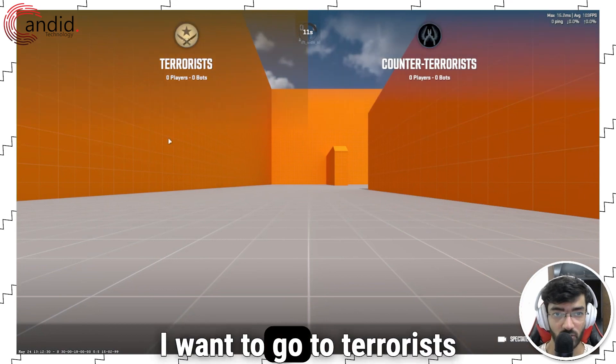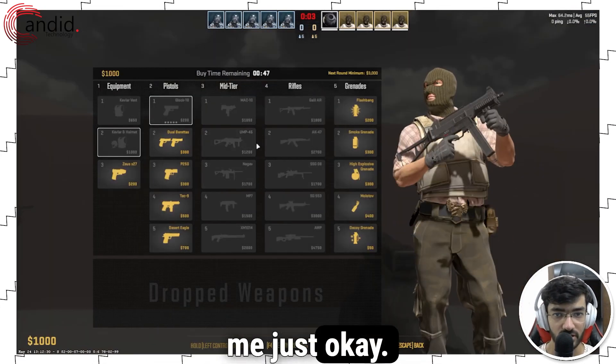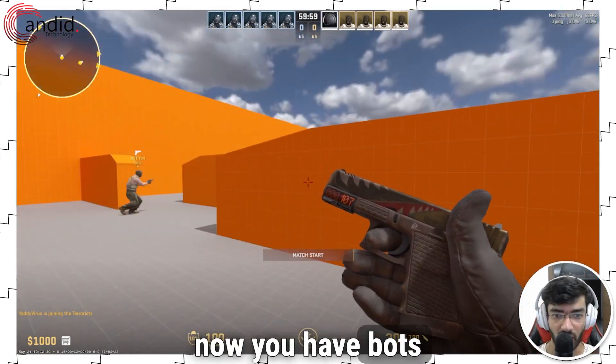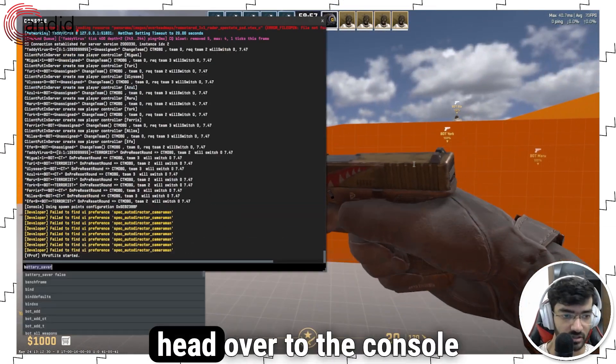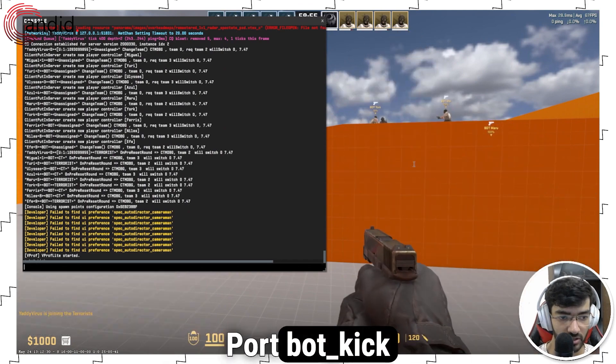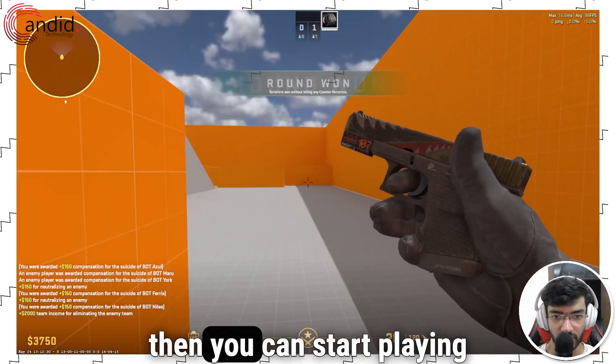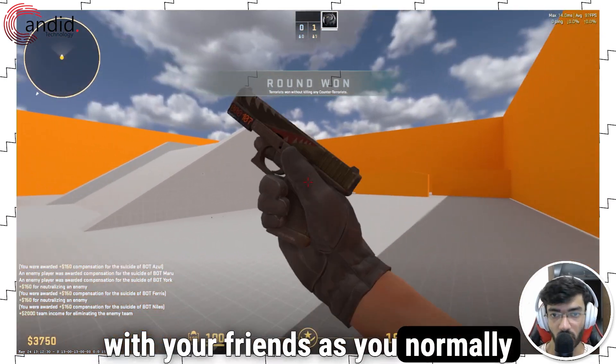Let's say I want to go to Terrorists for this one. Now you have bots in here, so just head over to the console, type 'bot_kick', and all of the bots will be gone. Then you can start playing with your friends as you normally would.